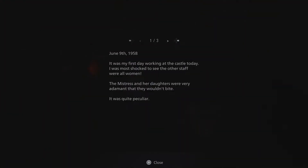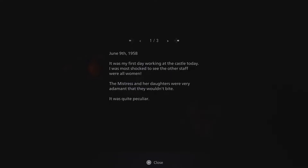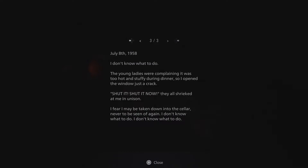Reading three diary pages. June 9th, 1958: 'It was my first day working at the castle. I was most shocked to see the other staff were all women. The mistress and her daughters were very adamant that they wouldn't bite. Quite peculiar.' June 23rd: 'I'm a little afraid. Another maid, Adela, made a mistake, and Miss Daniella slashed her face with a knife. At night I can hear wailing as if ghosts roamed the halls. I want to go home.' July 8th: 'The young ladies complained it was too hot. I opened the window just a crack — they all shrieked at me in unison. I fear I may be taken down into the cellar, never to be seen again.'